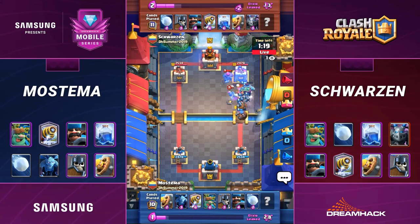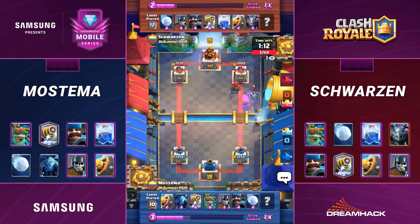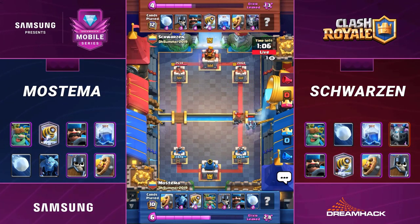Not yet, but in about 18 seconds' time, we're going to reach that double elixir marker, and things might start to heat up a little bit. A couple of stabs on the right side for the Goblin Giant, but it's now Shortsen's turn to counterattack. Won't make much of this push, though, unfortunately. It looks like he's just going to let Ventricolon in, and guards are a decent counter here — not ideal.